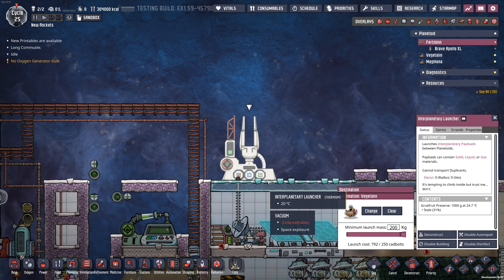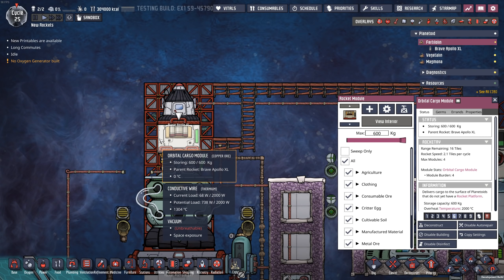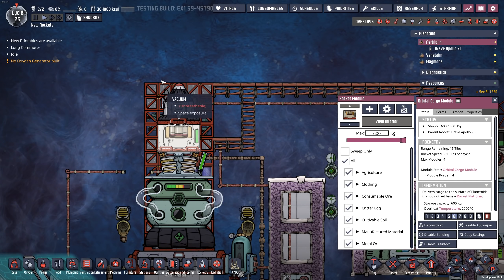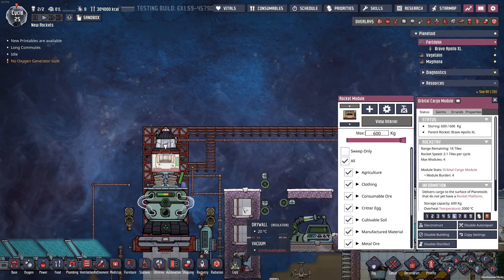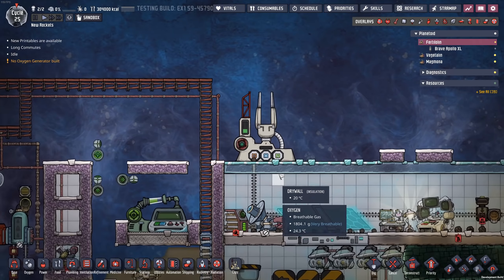Essentially, what this item is doing is it's going to allow us to use the same orbital cargo module mechanics that we have early on with our rockets. However, we can do this later on using the power of radbolts. Let me show you what's up.